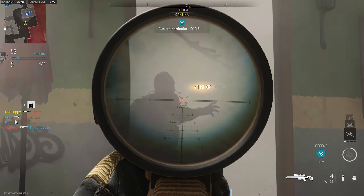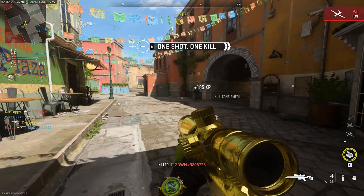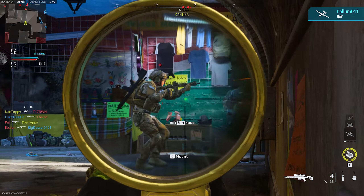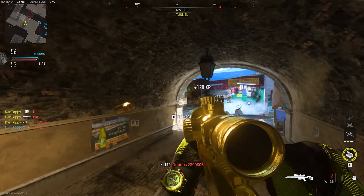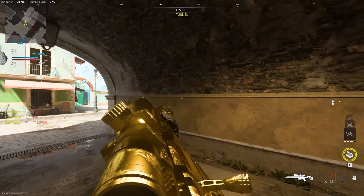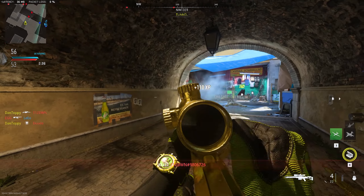Tip 3 is attachments. If you want to play using the dolphin diving method and moving around the map, then you want to build your class with really high ADS speed and sprint-to-fire speed, using fast barrels and grip attachments. If you're playing this way, most of your kills will be at close range, so you don't need to worry too much about recoil or damage on most weapons, because it shouldn't matter too much.